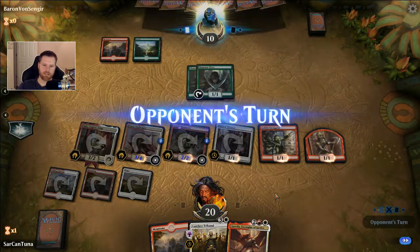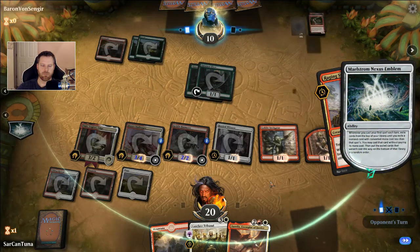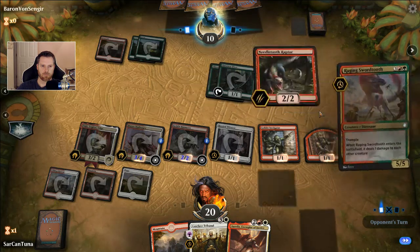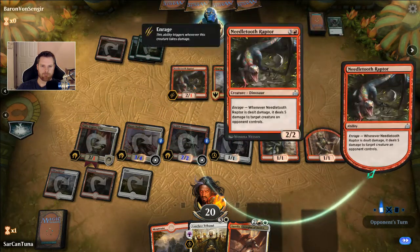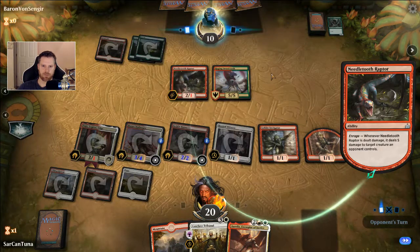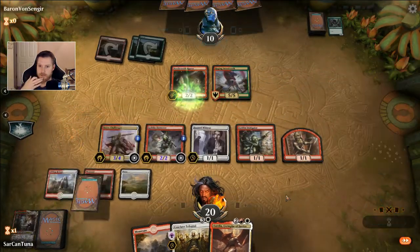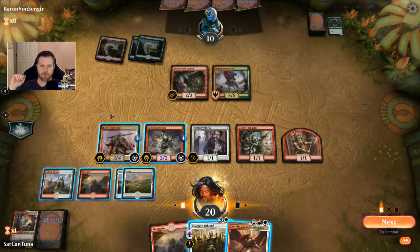He must have something amazing in his hand to not concede. With Tajic down, we kind of saved ourselves from the Raging Swordfish too — I think that's what he thought he was gonna do, a board wipe, but I got Tajic down which prevents all the damage. It's pretty much game over — 3, 4, 5... 6, 8, 10 — yeah, okay.